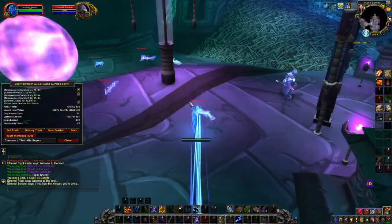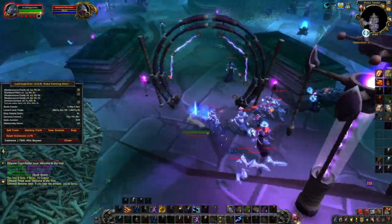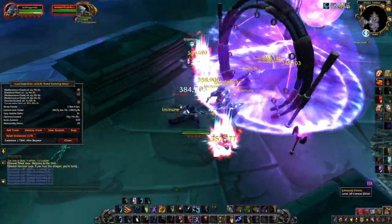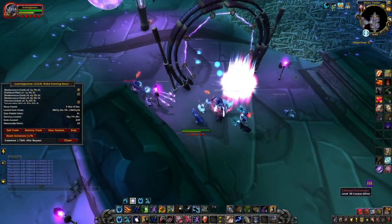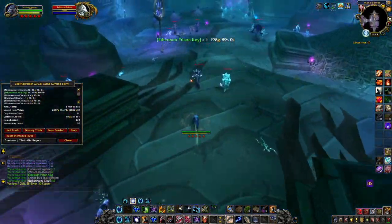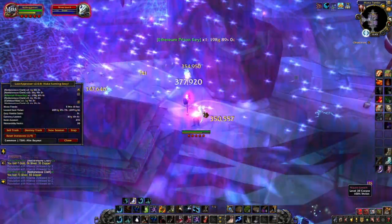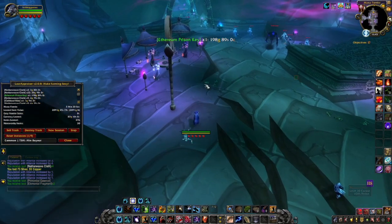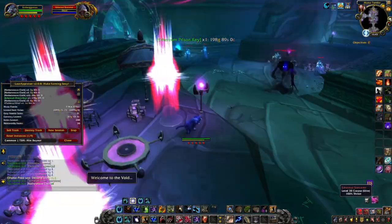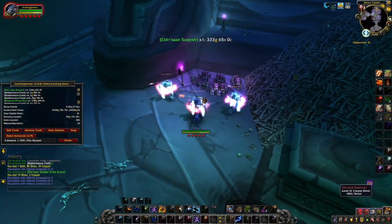Coming in at number 3 on the list is Mana Tombs. If you're running this on Heroic and you have the keys unlocked, you can add the keys into the farm. Otherwise, this is a fantastic transmog farm. In my opinion, it's probably the best transmog farm, especially if you're doing it on normal mode. It seems to have better transmog drops in my experience, but Heroic mode gives you the added benefit of the keys. Just make sure if you're doing it on Heroic, you don't kill the bosses.